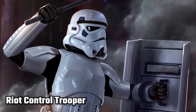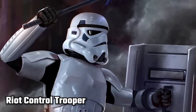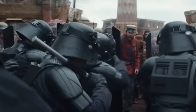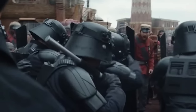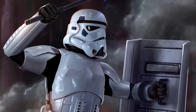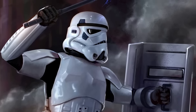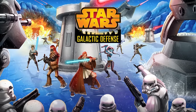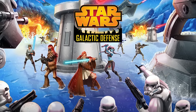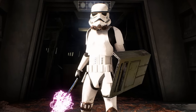The Riot Control Trooper, otherwise known as Imperial Riot Troopers or simply Riot Troopers, were an Imperial Stormtrooper variant tasked with carrying out arrests of protesters and dispersion of disruptive activities. Generally they weren't armed with blasters, and instead used batons, electro-staves, and sometimes even riot shields. These guys first appeared in Star Wars Galactic Defense, the tower defense game, and also appeared in Force Arena and Battlefront 2.